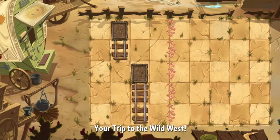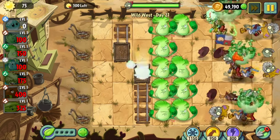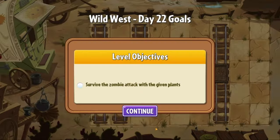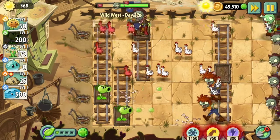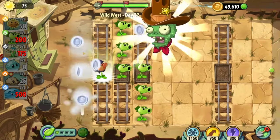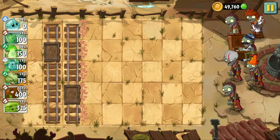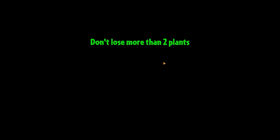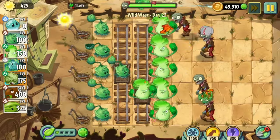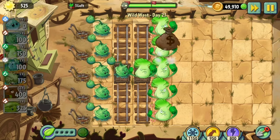Day twenty-one is a sun limit and Flower Line level. The zombie variety is limited, so it's fairly easy to pass with just Bonk Choys and Cabbage Pults. Day twenty-two is a pre-picked plants level; although we have access to one of our plants, Iceberg Lettuce alone isn't going to cut it, but I beat the level with only Peashooters after two attempts. Day twenty-three was pretty easy, except my short-term memory almost caused an instant fail on my first attempt — I forgot I couldn't lose more than two plants, and when that third Iceberg Lettuce imploded I had to restart. But I cleared the level easily on my second attempt.